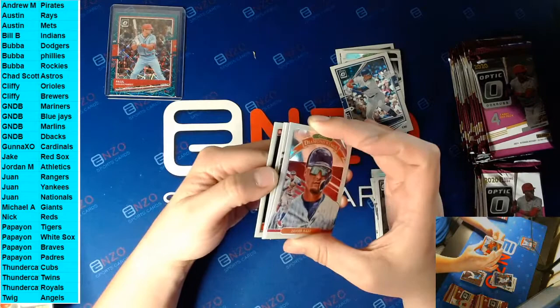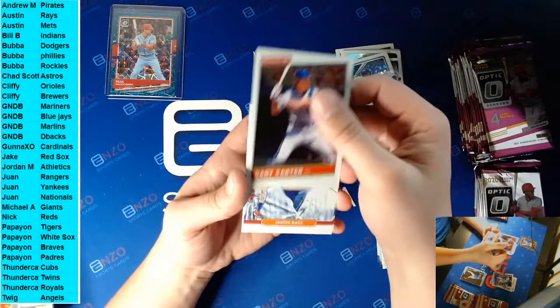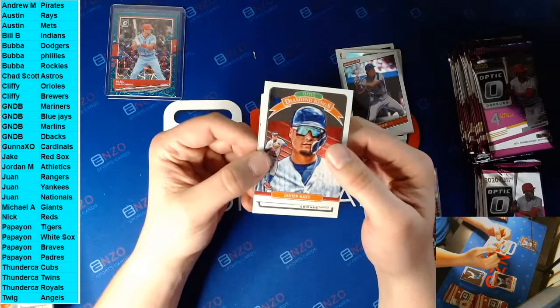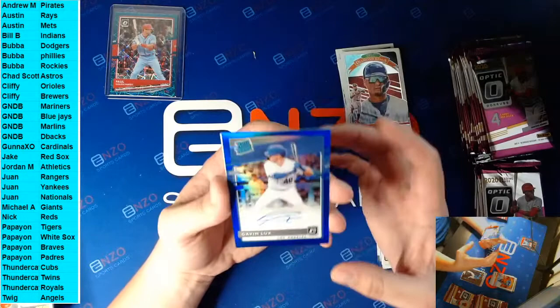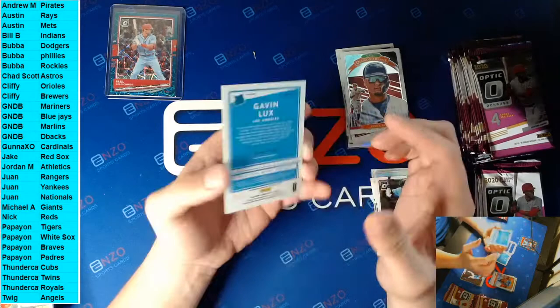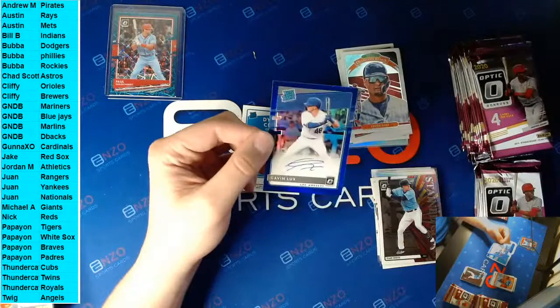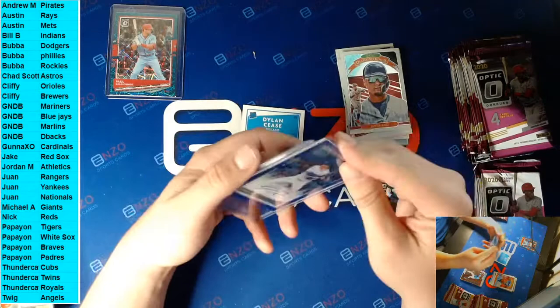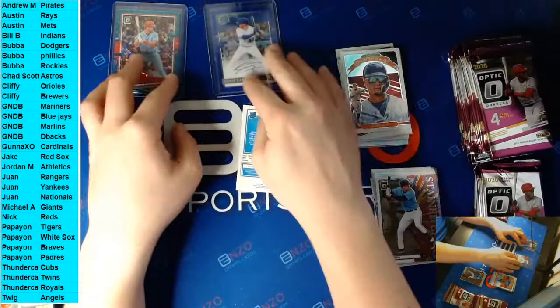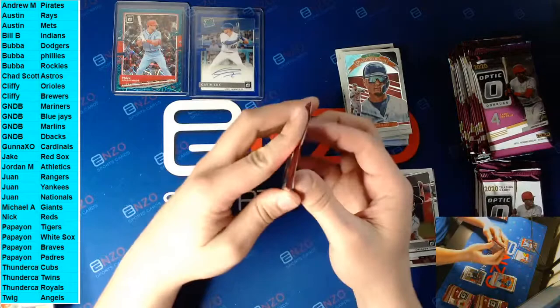Maybe it's like a ten player check - might be a redemption here. Gary Carter Donruss 20. A redemption - Javier Baez Diamond Optic. Optic Diamond Kings. Dylan Cease. I think this is just our auto - it is a Gavin Lux blue, out of 75! I'm so jolly, bubba! We'll trade for all the Philly stuff I have. He's hitting like 180 right now - I'll give you like five bucks. Gavin Lux auto out of 75, our first autograph.